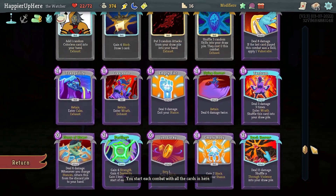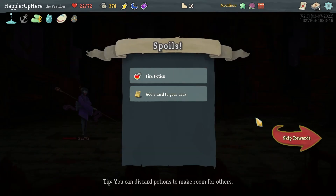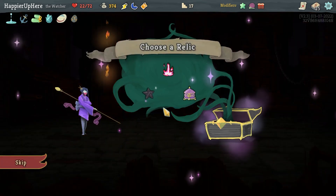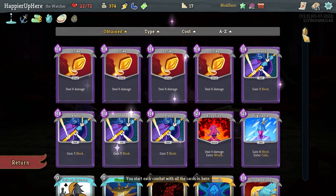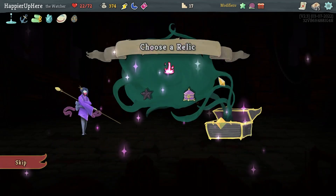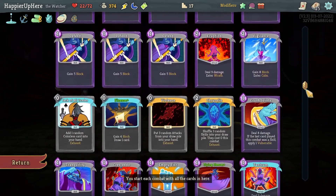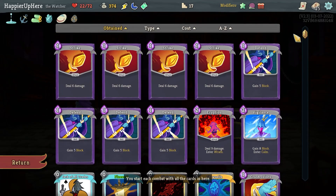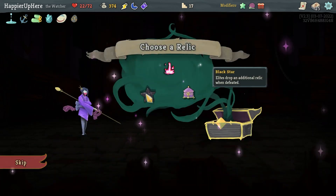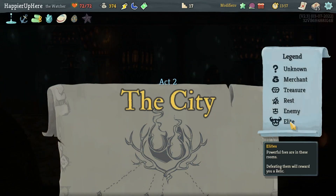Devotion, Master Reality — not a huge fan. Devotion might be good but takes too long to become useful. I'll skip this one and try to go for Pauper, which means I still have to remove two more cards — Violence and Chrysalis. Chrysalis should go first. Didn't get an energy relic, which makes the Fasting pickup harder to justify. Pandora's Box could give duplicates and rare cards, so I won't take that either. It has to be the Black Star — elite strong initial relic when defeated.